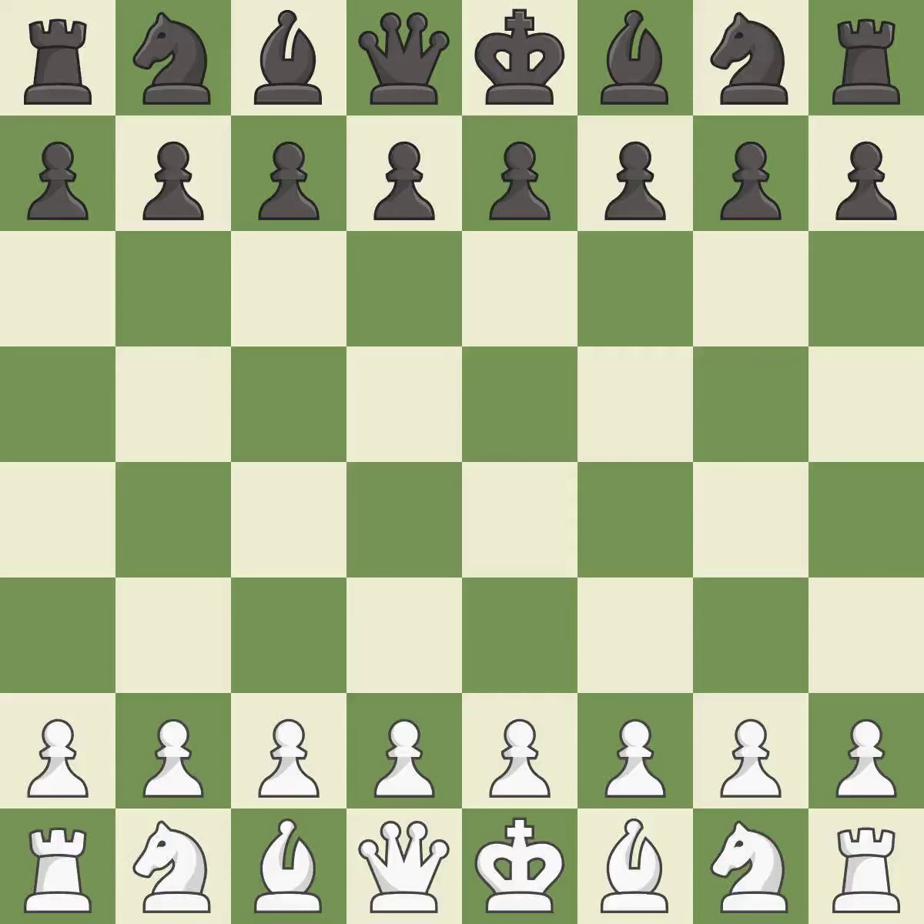Sicilian Defense, Open, Najdorf, Neoclassical Defense. Suddenly a close game that was lost by a mistake. White really outplayed black in that one. Both players had an amazing opening. White was a cut above black in the middle game.